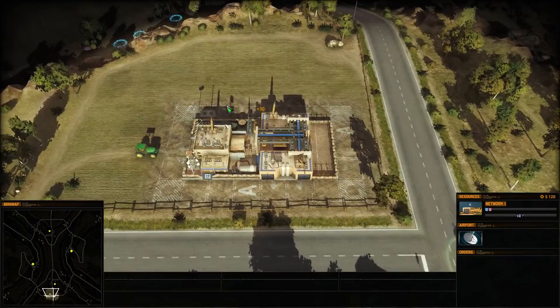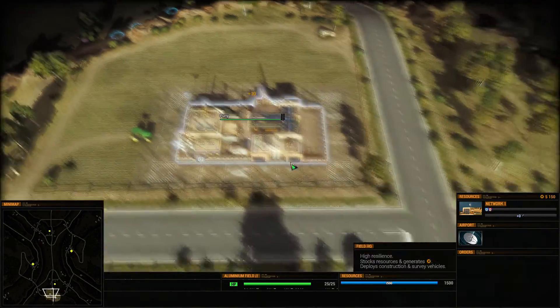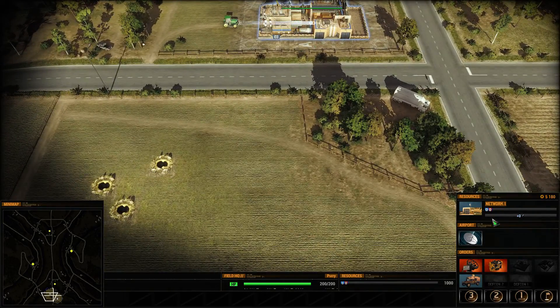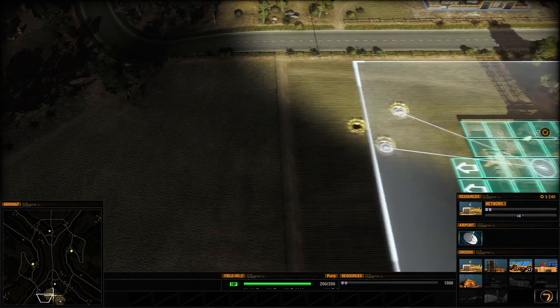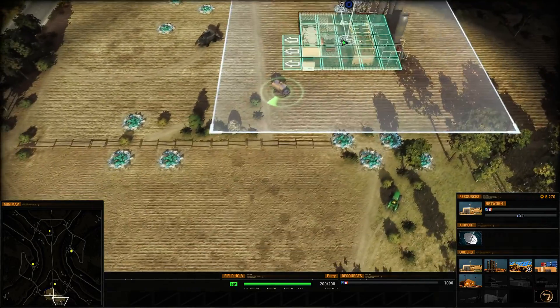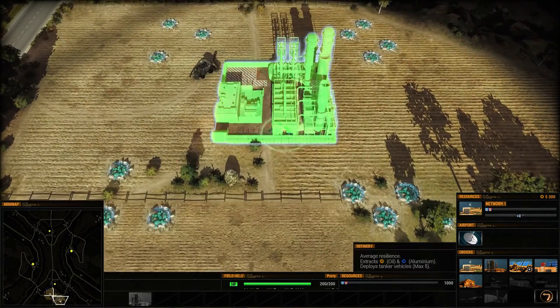Alright, I'll get this guy over here. What's this? Is this aluminum as well? Yeah it is — I'm saying aluminum now. So we'll build a refinery. We'll build a refinery and place it there.